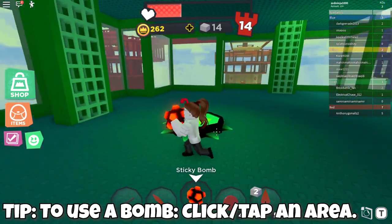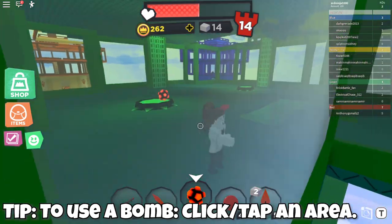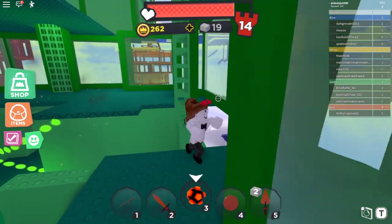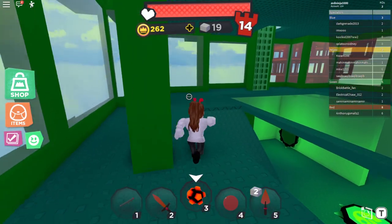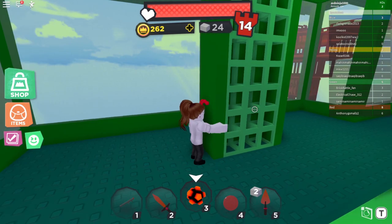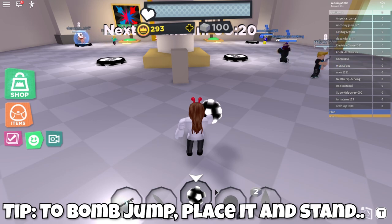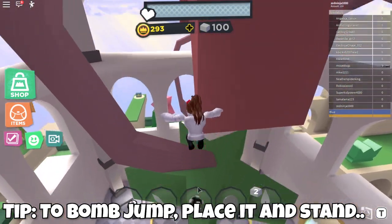A bomb is one of the most effective tools to initiate a takeover. To place a bomb, simply left or right click, or tap on mobile. Also get out of harm's way, as it could explode and hurt you. A bomb is most effective when placed on trusses and buildings to destroy them. With sticky bombs, you can also place them on players, making for a very effective weapon. Bombs and rockets are probably the best tools for takeovers, as they destroy buildings and effectively destroy spawns. With bombs, you can also jump higher using a bomb jump — place down your bomb, stand on top of it, and jump. This will cause you to jump even higher.